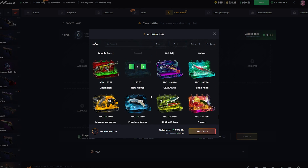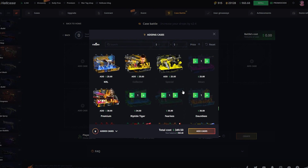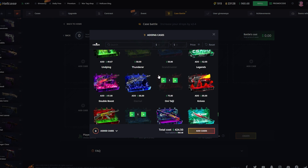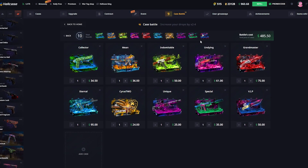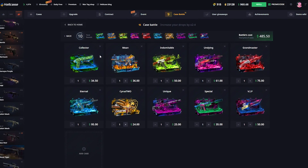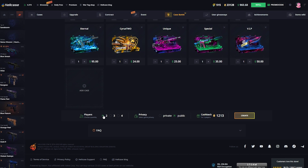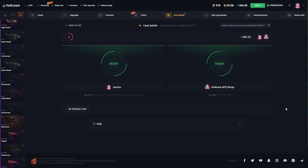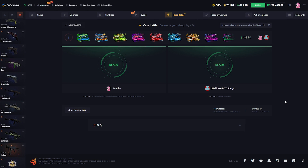I haven't opened any Eternals at all, I've seen that case for the first time to be honest. Let's add one of these, and we still have like $50 something to spend. Let's end it with a Grandmaster and one Undying — $485 boys. I think this is a pretty nice amount of cases, a pretty nice variety of them as well. I don't have high hopes for the collector, but I think I'm gonna do it 1v1 cause a 3-way seems a little bit too crazy. I'm just gonna call the bot cause I just don't feel like waiting. $485, a pretty big battle.